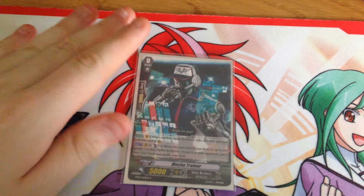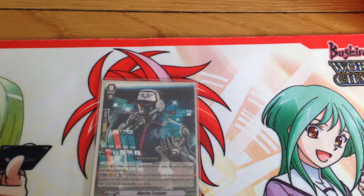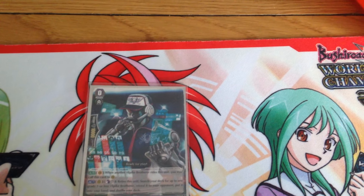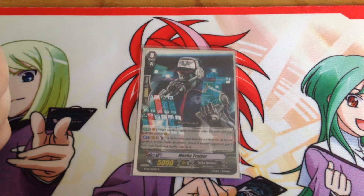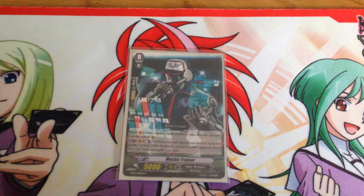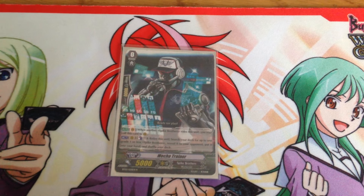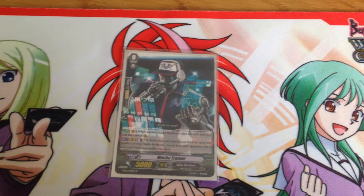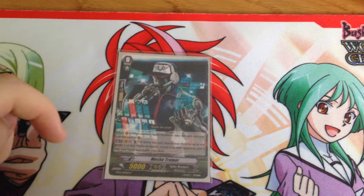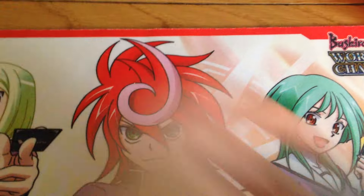First of all, the starter is Mecha Trainer. When Spike Brothers rides him, you move him back and his effect is Counterblast 1 to retire him. If you do, search your deck for one Grade 1 or less Spike Brothers, add it to your hand but you have to reveal it, then shuffle the deck. So effectively, you just search a perfect guard with him. In the Japanese meta he's currently on a warning, because they banned Barkle for Royal Paladins, which was effectively a superior ride Blaster Blade or something, and they got rid of Conroe, the Kagero version of this. So we don't know what's happening with Mecha Trainer, but if he gets banned I'll be a bit upset.